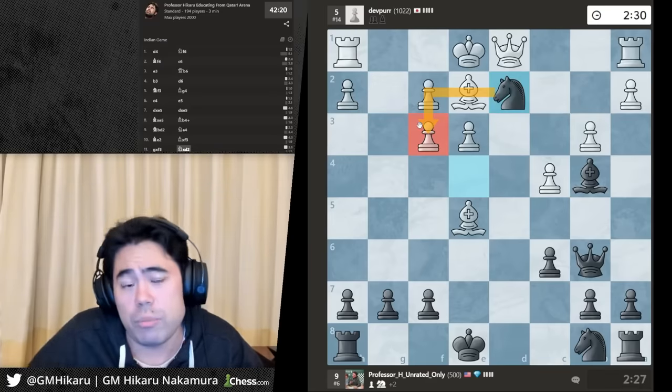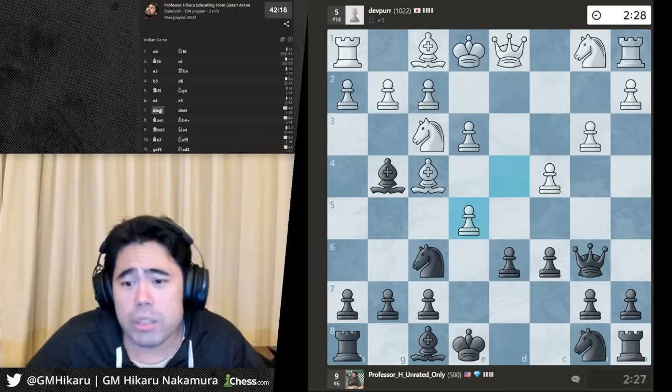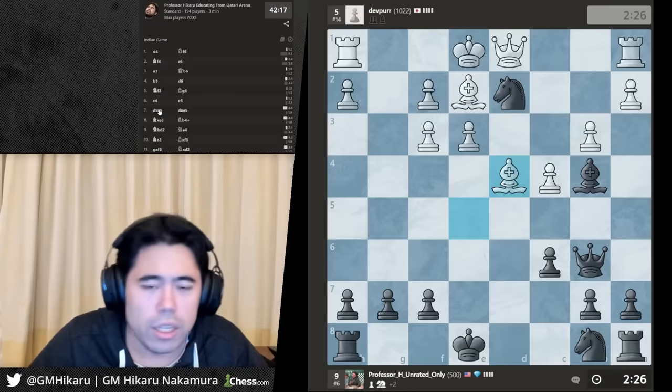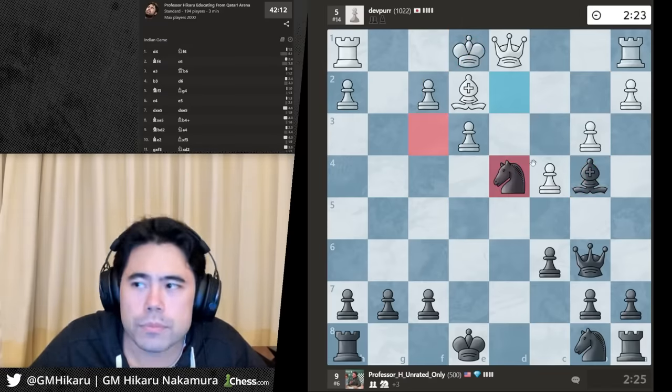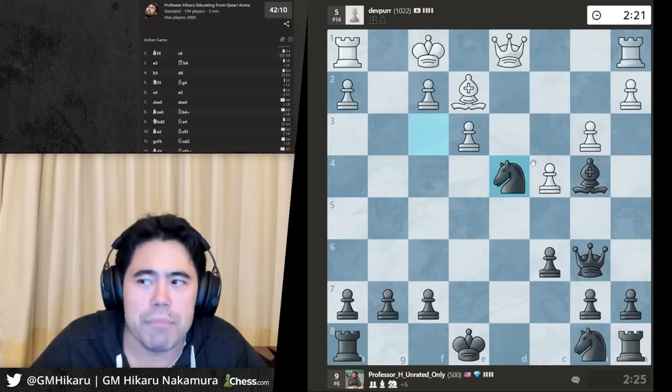Let's go knight f2, knight f3 — it's just lost again. This is how you beat the London System in eight moves. Let's take with the classic double check.